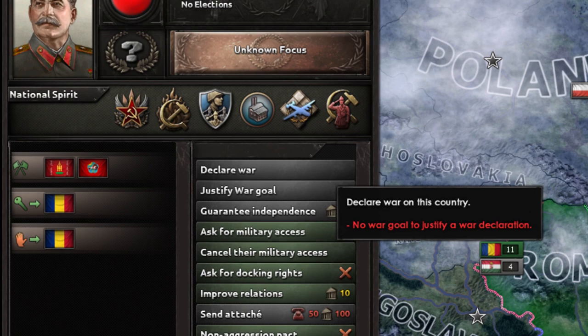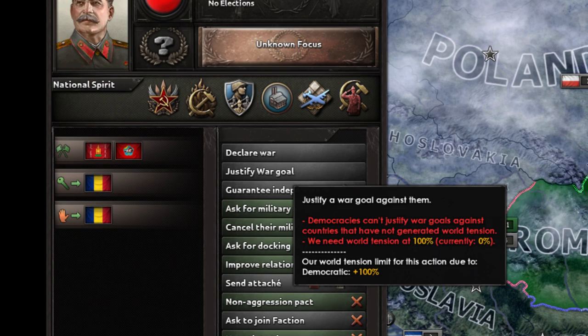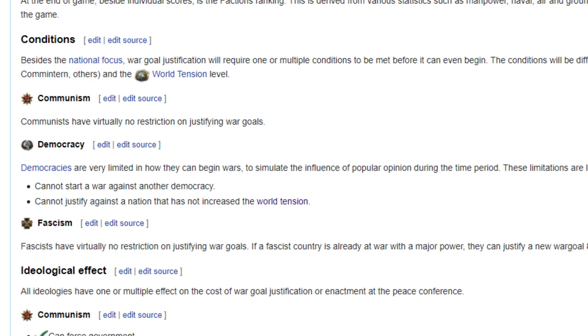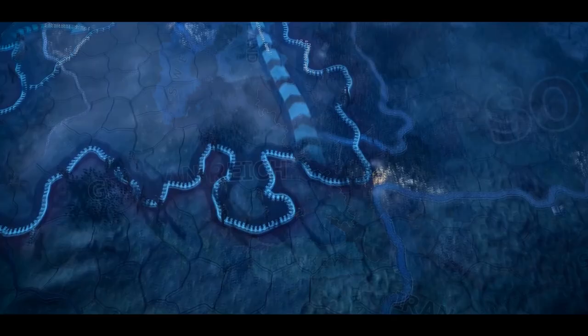To justify a war goal on another country, you must be able to pay the political power cost associated and then wait the appropriate time. This is normally around half a year, but can be a little more or less depending on your bonuses. It is important to note that your ability to justify war goals is dependent on your ideology. Democracies are unable to simply justify a war goal — in order for them to do so, the country they wish to justify on will need to have caused world tension, meaning they need to have invaded another country, justified a war goal themselves, or something along those lines.